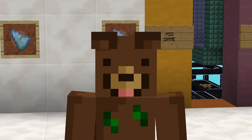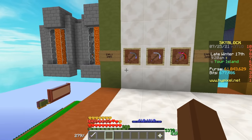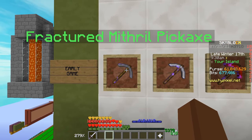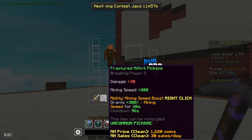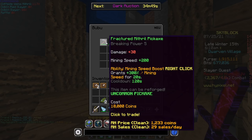Let's go ahead and start with the early game pickaxes. One of the very first pickaxes is for the very early game players, which is the Fracture of Mithril Pickaxe. This pickaxe is pretty amazing because it does have breaking power of 5, mining speed of 200, and it is only 10,000 coins at BooBoo.